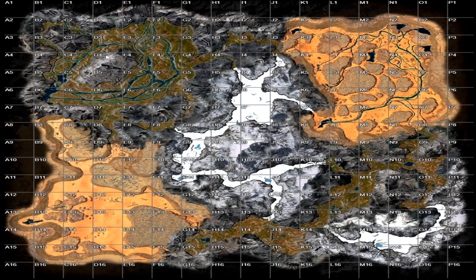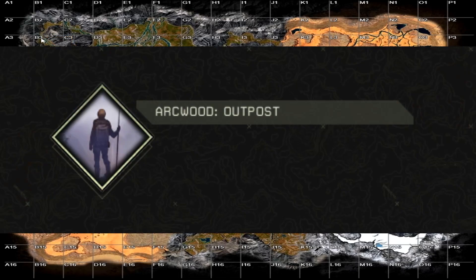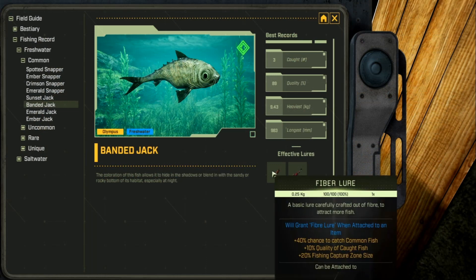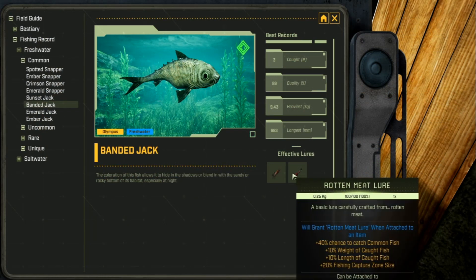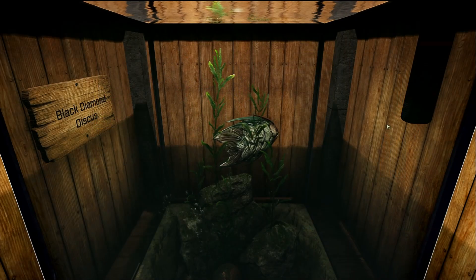Here is the Banded Jack, which is a freshwater common fish. The Banded Jack is only located in two places in Icarus — in the top left corner of B3 at this little pond, and also in the Arcwood Outpost. It has two favorite lures: the fiber lure and the rotten meat lure.